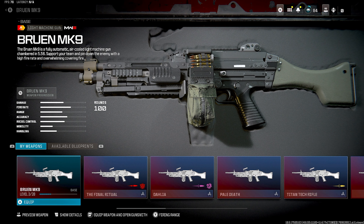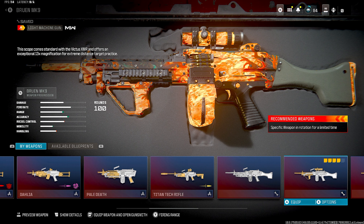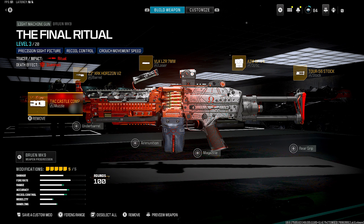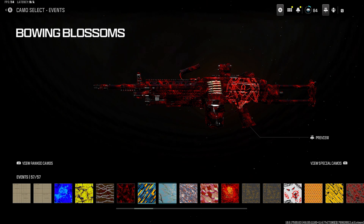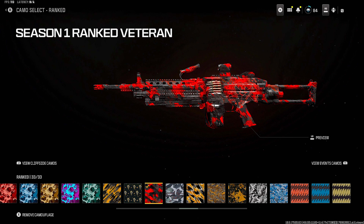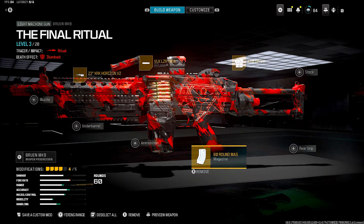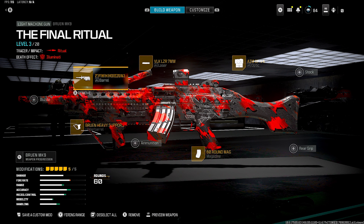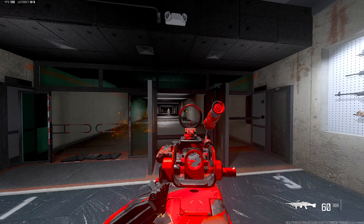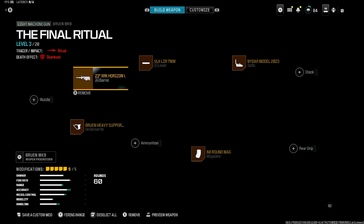If you guys ever wanted to look at old MW2 blueprints, there are a bunch that a lot of people forgot about that are actually really cool. You can always ask them to showcase them. For example, take a standard blueprint — if I was purchasing an unlock service, I would definitely want to change the camo. So I'd throw on a red camo, probably remove this attachment, put on a 60-round mag, and basically build the gun I want. After editing I'd have a brand new blueprint with camo to my liking.